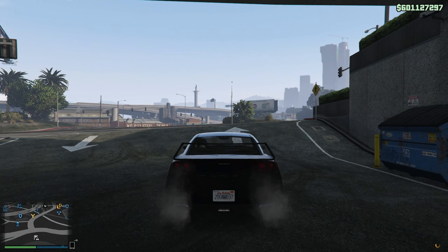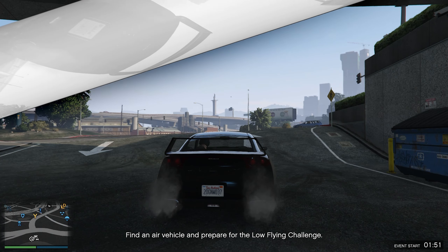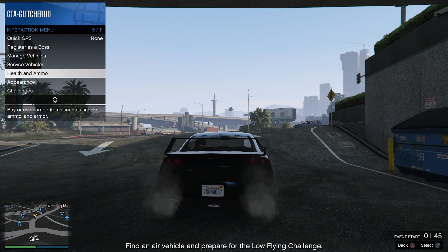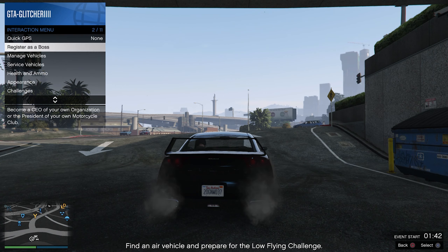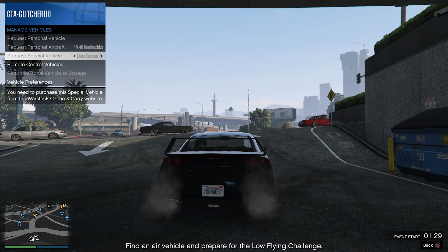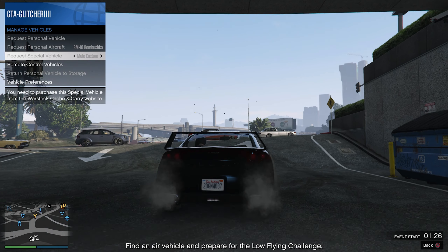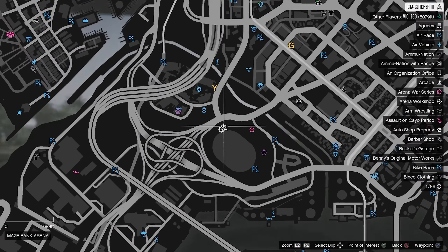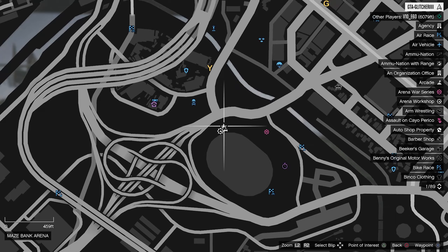Now from here we're gonna go right ahead and call out our Speedo Custom. Go to Manage Vehicles, and right here you guys will see Request Special Vehicle — go ahead and request that Speedo Custom. We're gonna count to ten seconds: one, two, three, four, five, six, seven, eight, nine, ten. Tell your friend to hop out. The license plate shall change, and you guys will see that the Speedo Custom never hits the map.